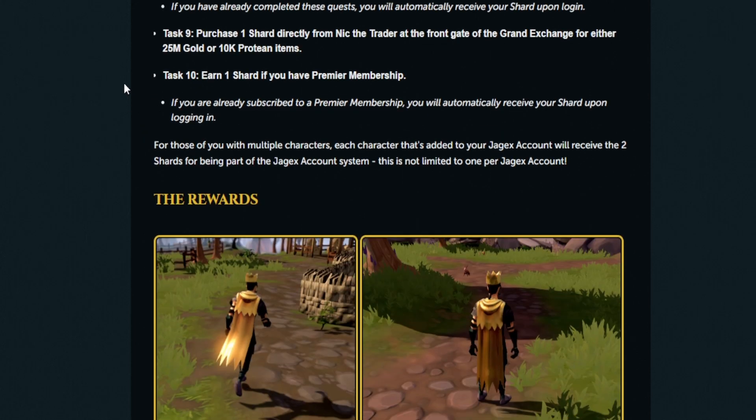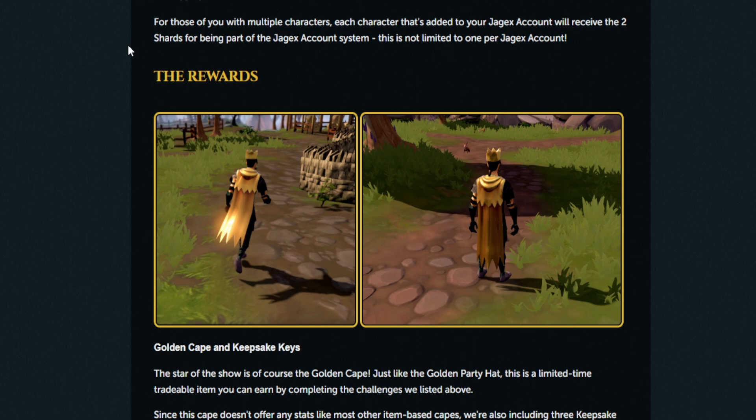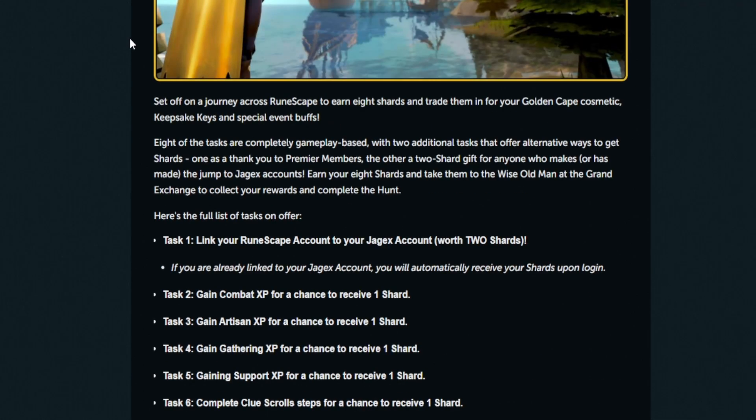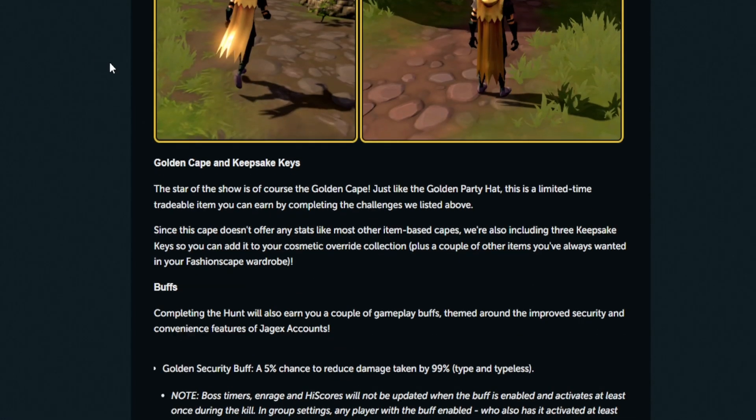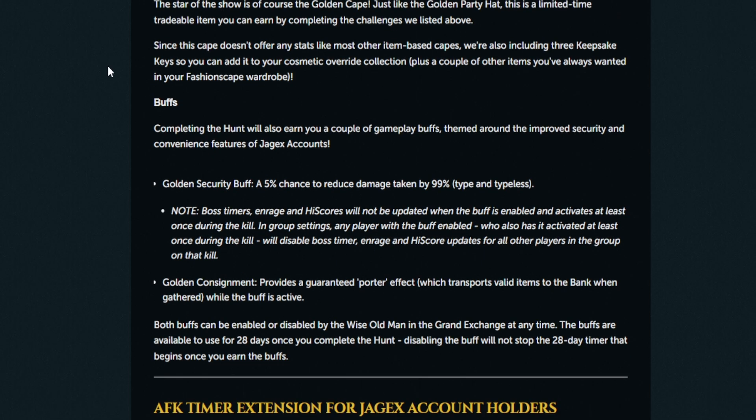Task 10 earns one shard if you have premier membership. Each character added to your Jagex account can receive two shards from being part of the Jagex account system. As for rewards, the star of the show is the golden cape. Just like the golden party hat, this is a limited-time tradable item you can earn by completing the challenges. It's going to be bank if you do this on many accounts - the price will be high early and then slowly drop down, just like the party hat did. Since the cape has no stats, they're also including three keepsake keys so you can add it to your cosmetic override collection.